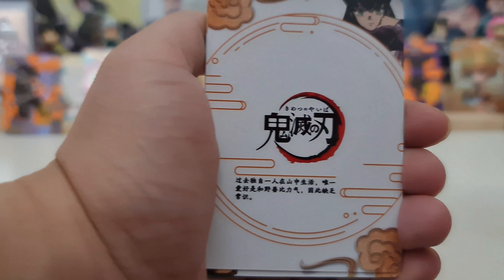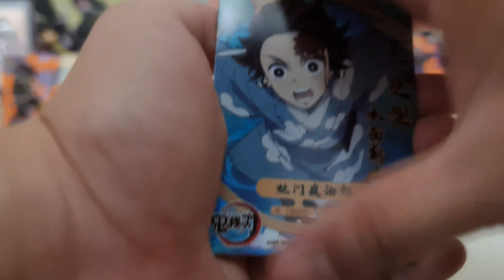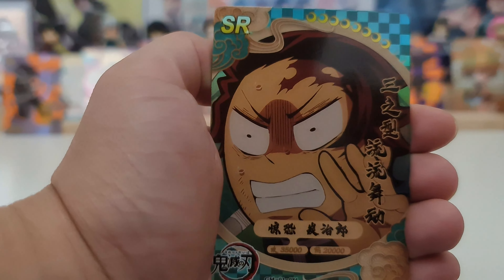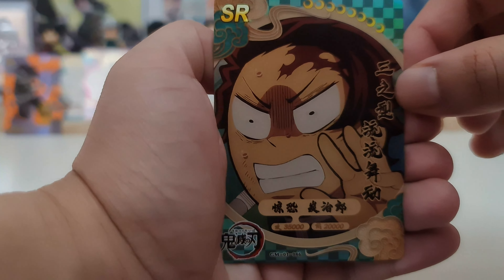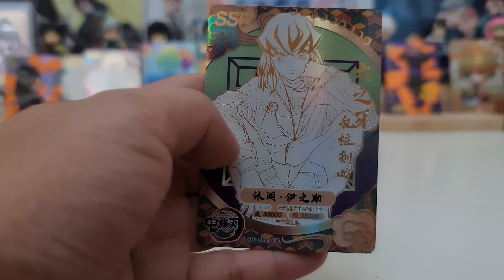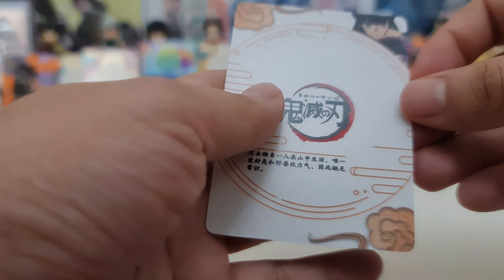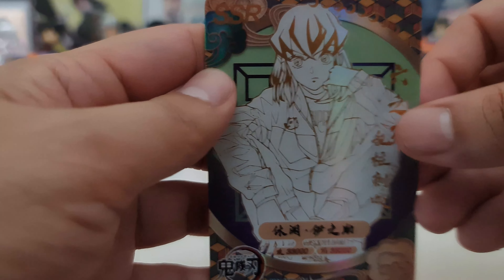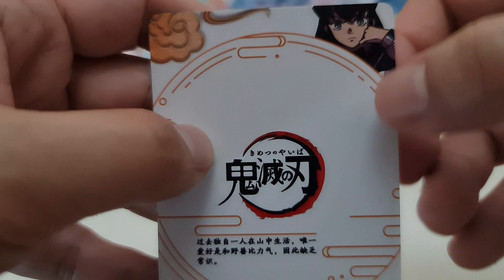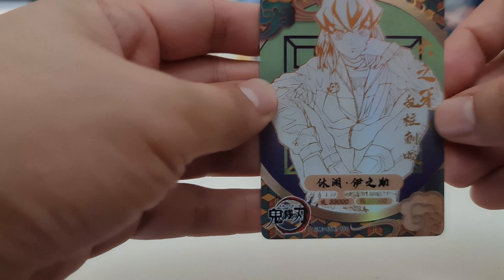Arrow Demon rare. Tanjiro rare. A funny face of Tanjiro SR. And our hit — we have SSR of Inosuke. SSR. Sorry — Inosuke or Muichiro? I think I made a mistake last video also. I think this is Muichiro, the Mist Hashira. Yeah, this is Muichiro SSR.